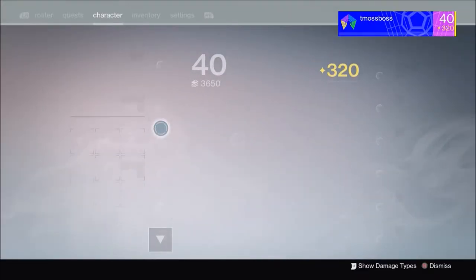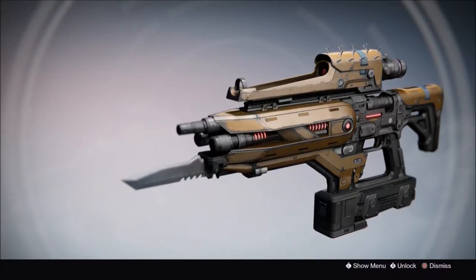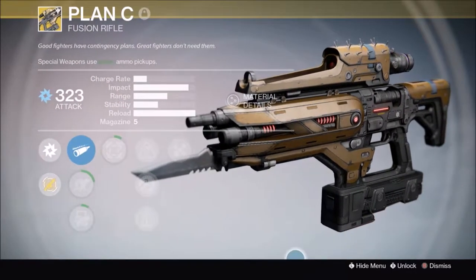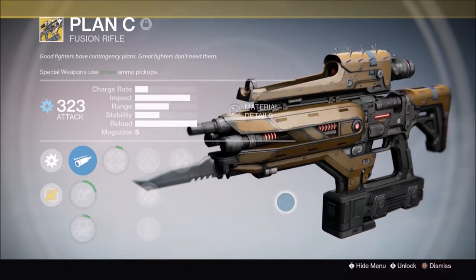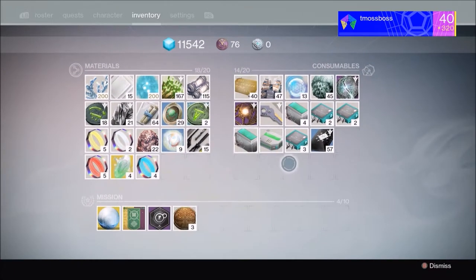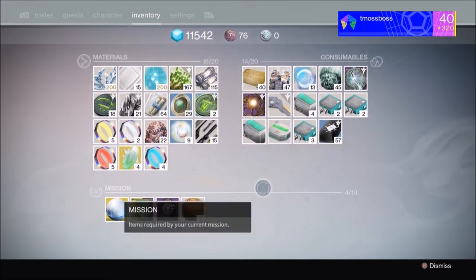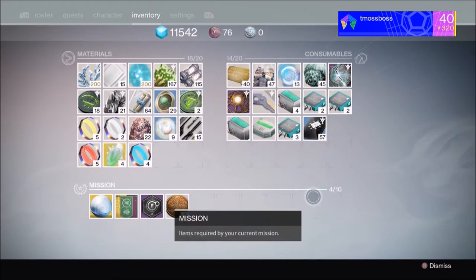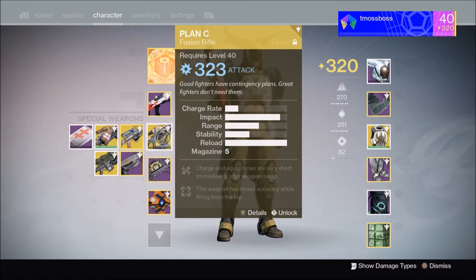This is a really good fusion rifle called the Plan C. You can see it out in the battlefield — definitely locking it in. You can get this randomly; I got it during the Challenge of Elders. Play a lot of Challenge of Elders, use Three of Coins, and use the weapon-specific XP boost consumables for sniper rifle, pulse rifle, fusion rifle, etc. — that might help you out. Thanks for watching, hopefully you enjoyed. If you're new, please like and subscribe. I hope you have the Plan C yourself — peace!